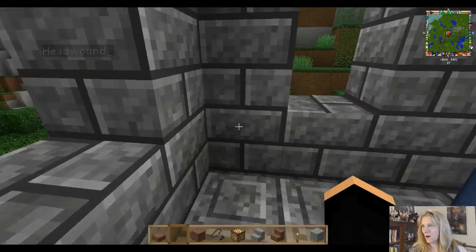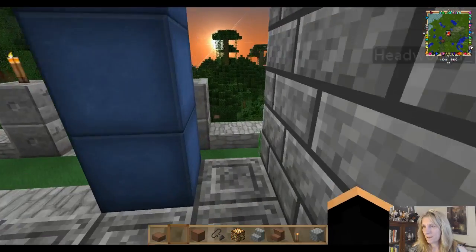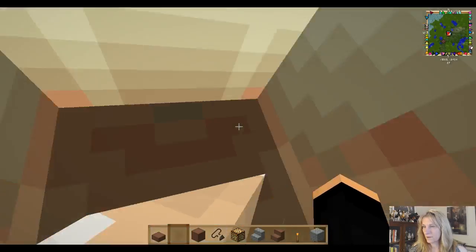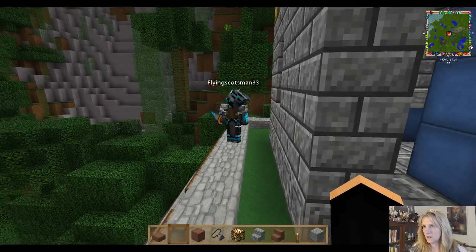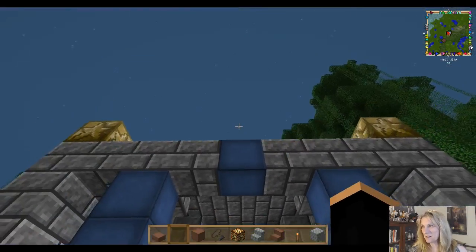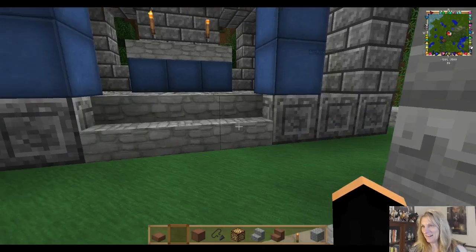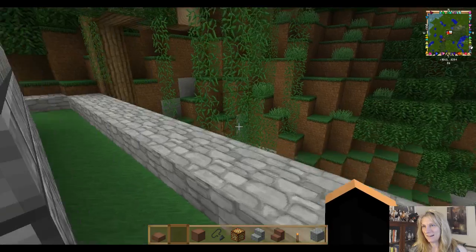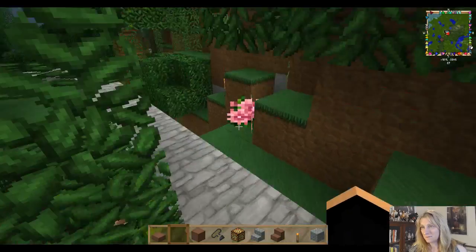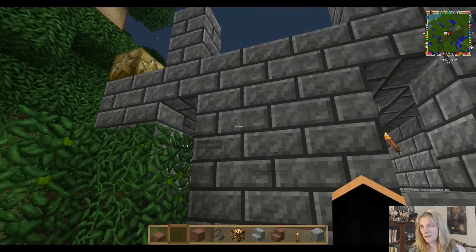I need to do some more mining and get some lapis for lapis blocks — I think I could chisel them. I did some chiseled gold blocks on the top; I noticed from down below I saw them glinting. I'm going to have a little room around here for beds for people if they don't want to try to get through the jungle during the dark. It's like a visitor center.